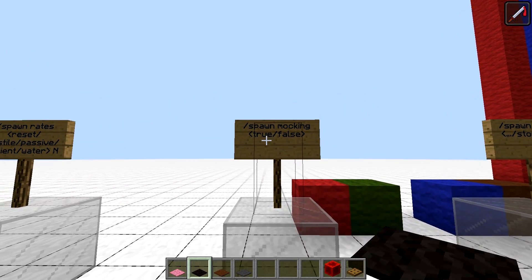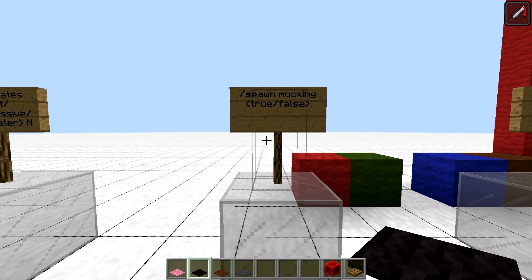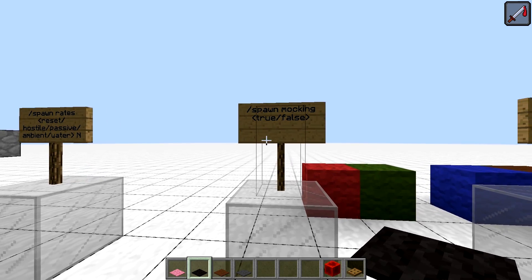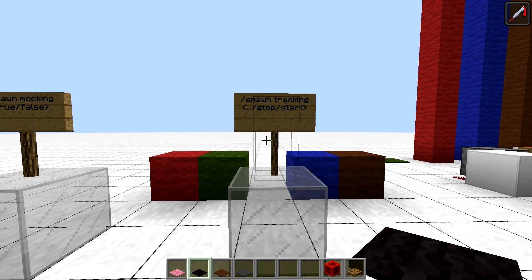'Spawn mocking', when turned on, will disable spawned mobs from actually showing up in the world — the spawning algorithm will run, but it will simply not place mobs in the world. Why would you need it? Because of the next command.